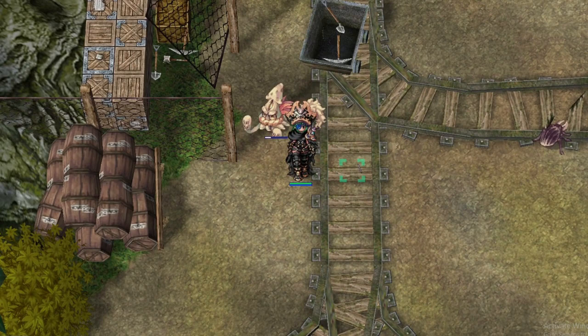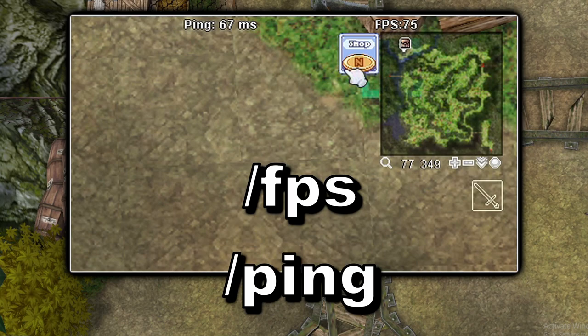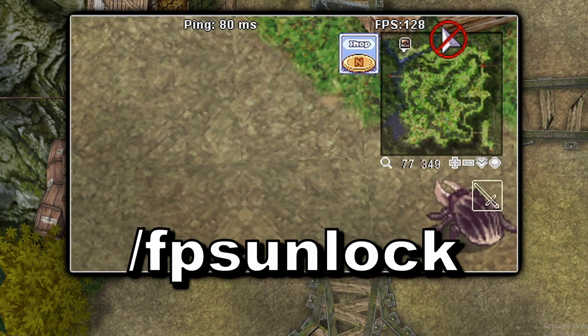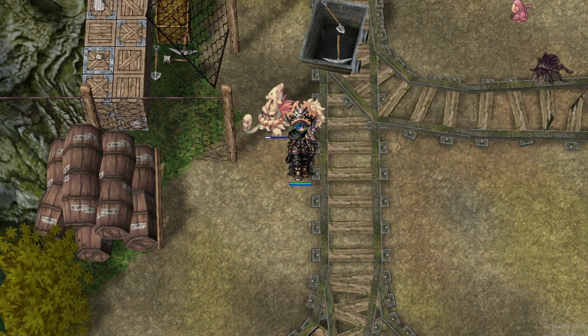The first two commands are slash FPS and slash ping. These will show your FPS and ping in the top right corner of your screen. Normally your FPS is capped at 60, meaning it can't go any higher, but we can use the slash FPS unlock command to allow us to reach over 60 frames per second.